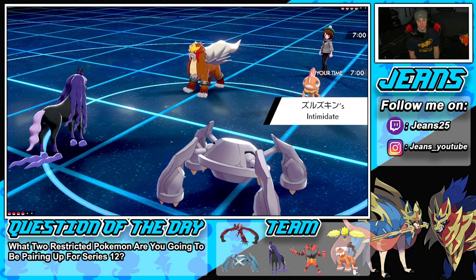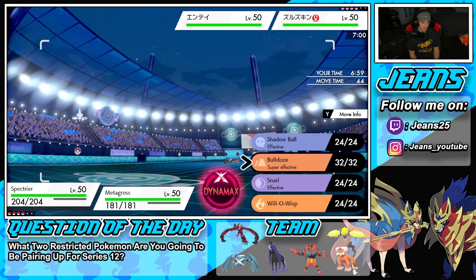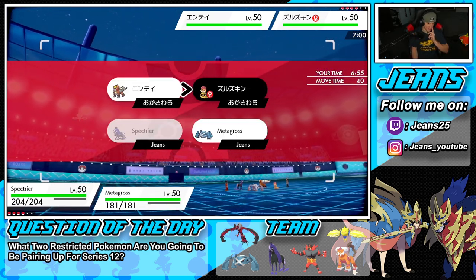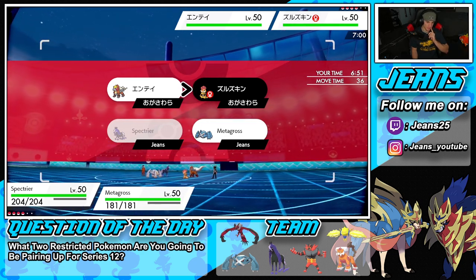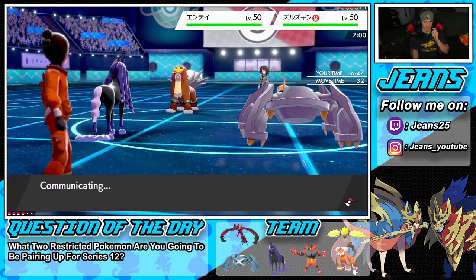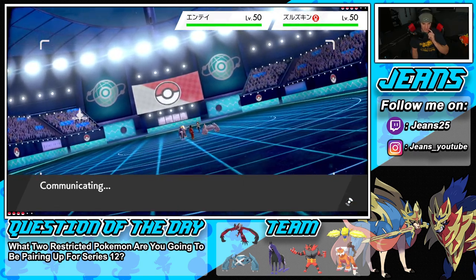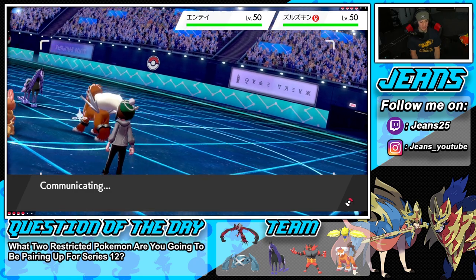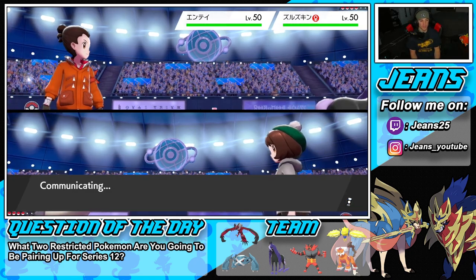He has two Pokemon that are super effective against me, which is scary. I could just Will-O-Wisp and burn this Scrappy, and protect Metagross this turn. I'm with that all day. He might just Dynamax or use Close Combat on my Metagross, but by protecting and wasting a turn, I get off a burn and then Dynamax next turn and roll from there.